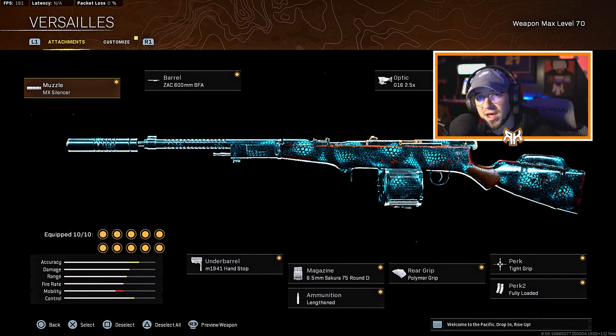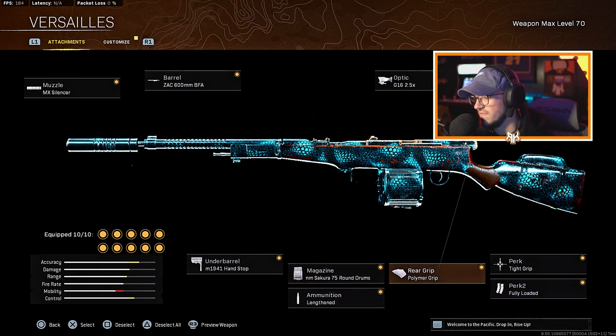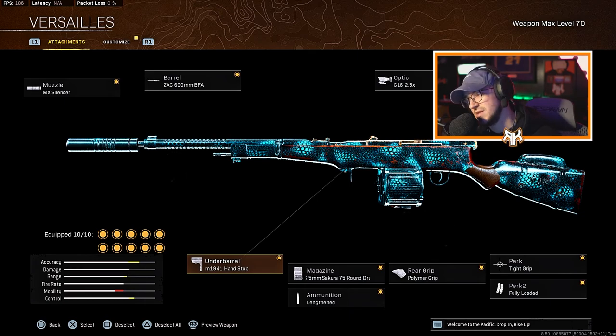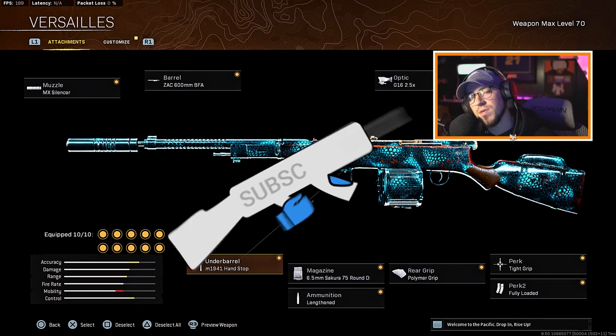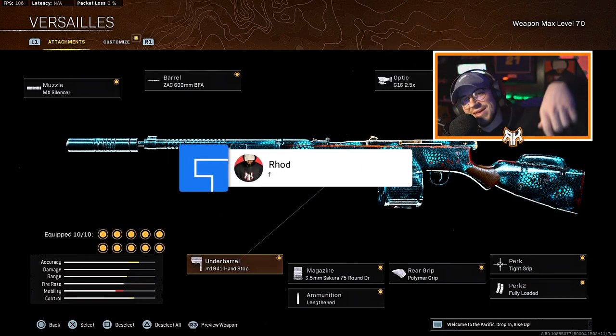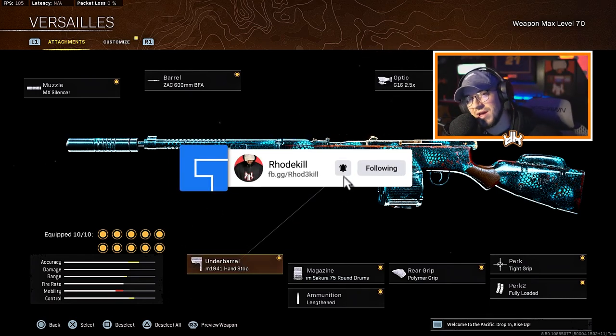For the Automaton setup, we're running: MX Silencer, Zac 600 BFA barrel, G16 22.5 optic, Anastasia padded stock, tight grip for perk 1, fully loaded for perk 2, polymer grip for rear grip, 75 round drum, lengthened for the ammunition, and the M1941 handstop. Literally no recoil, hits pretty hard, pretty good weapon overall. Let me know what you guys think — drop a like and hit the subscribe button.